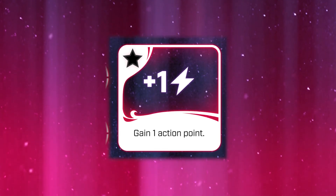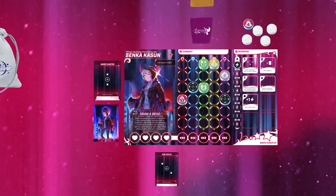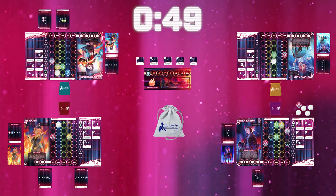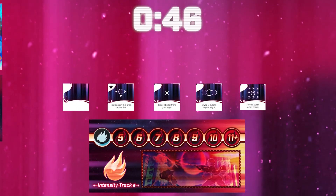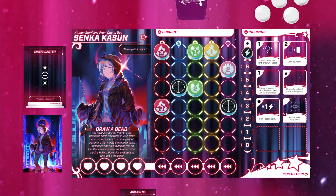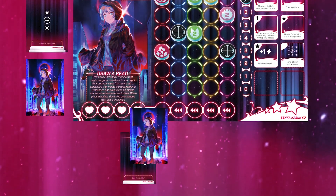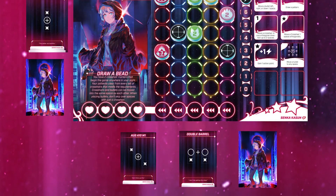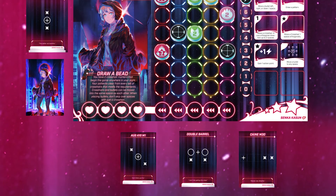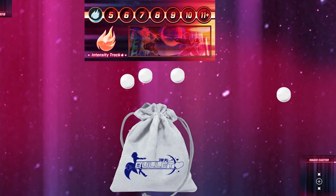Note that you cannot go past the max AP on your board. Once you've emptied all the bullets from your current, you can move onto the end phase. Other players may still be working, but remember there is a timer going. In the end phase, do the following in order: take a power-up remaining in the middle and add it to your action board — if you don't have an empty slot, you may discard a previous power-up to make room. Draw pattern cards until you have three. If your deck is empty, shuffle the discard pile to form a new deck. Lastly, take bullets from the center equal to the current intensity number and add them to your current.